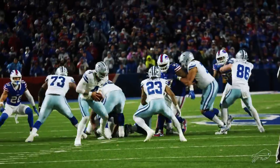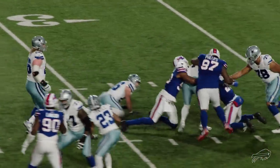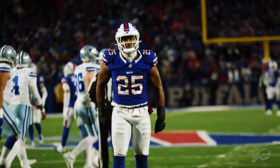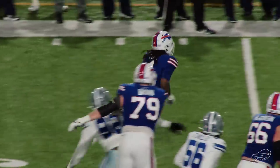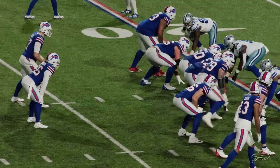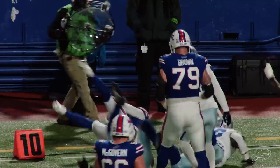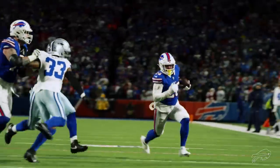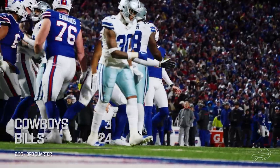Third and short. Prescott under center, play action — they're going to try to take a shot. But it's Prescott taking a shot as he's sacked by three Buffalo Bills. Tyrell Dotson was there first and got some help from Greg Rousseau and Jordan Phillips — that was a jailbreak. Here's Cook again, sprints out left, James Cook, more chunk yardage, another first down — too easy for James Cook at this point. Hands it off to Ty Johnson coming behind Spencer Brown, first down yardage and more as he's down to the 10. Spencer Brown cleaned out a couple of players, and Tyler Bass comes on for a 23-yard field goal. Snap by Ferguson, hold by Martin — kick is up and it is good.